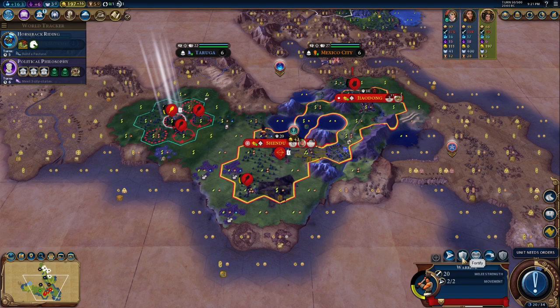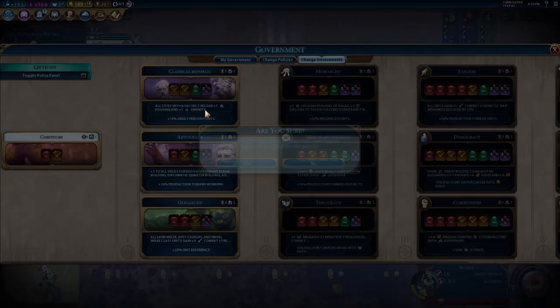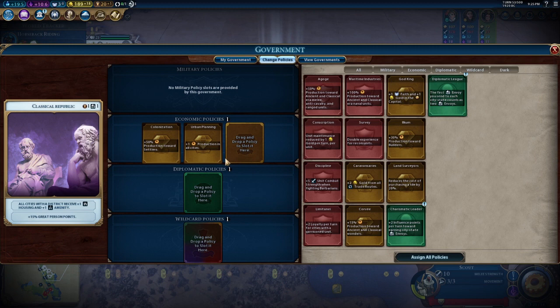Very safe option — let's defend. Political Philosophy is here; let's get Classical Republic. That'll give us a little bit more tempo and a third slot. Let's look at some options — and Simon Bolivar.